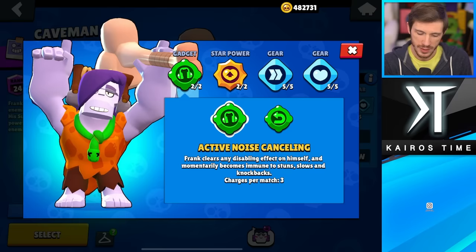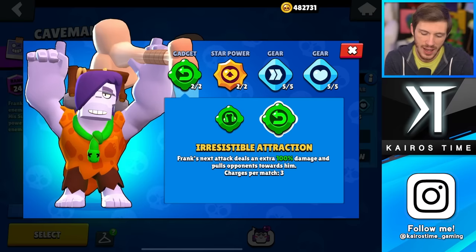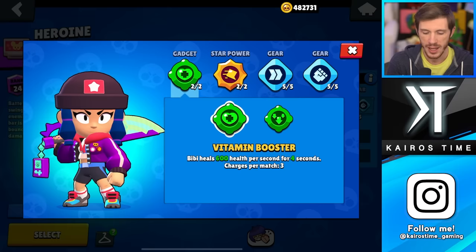Next is Frank, and both of his gadgets are actually pretty equally good. Active Noise Cancellation is pretty solid, especially to counter specific brawlers. Irresistible Attraction can easily be wasted, but if you do hit somebody you're practically guaranteed to kill them. If you play Frank in Power League, Active Noise Cancellation could be really helpful, but overall I would go with Irresistible Attraction. I'm putting both of them in the B tier.